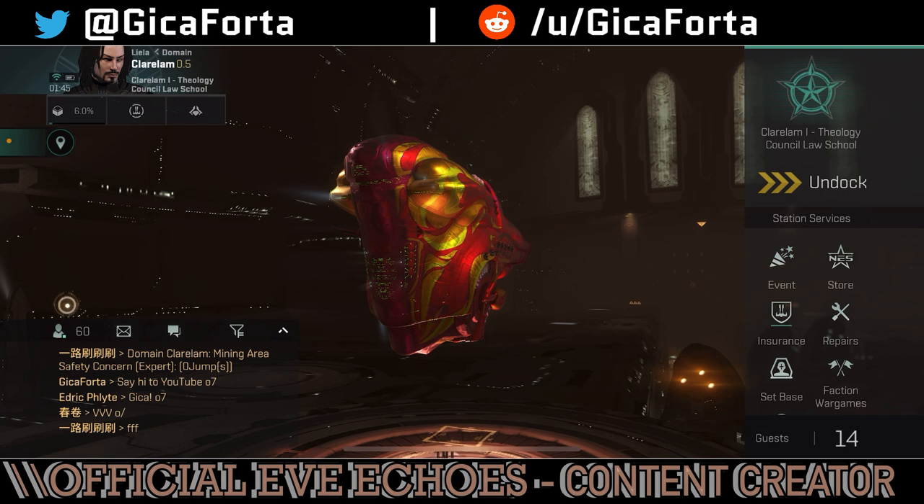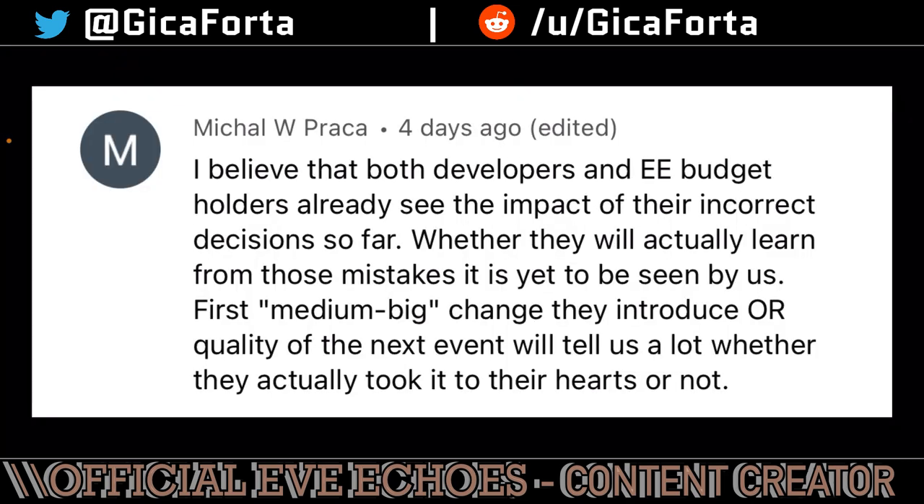Enough with the laughs. Let's move on to some serious business and pick our three winners for today — let's see who gets the three Omega combos. Random.org picked three lucky winners. The first winner is Mikol W. Praka. With the comment: 'I believe that both developers and Eve Echoes budget holders already see the impact of their incorrect decisions so far. Whether they will actually learn from those mistakes is yet to be seen. The next medium or big change they introduce will tell us a lot.' Congratulations, Mikol — you won a 30-day Omega combo, which you'll be receiving hopefully by the end of next week.